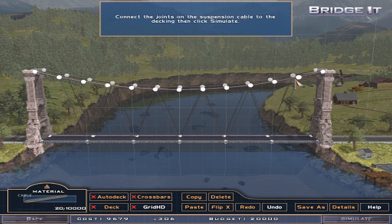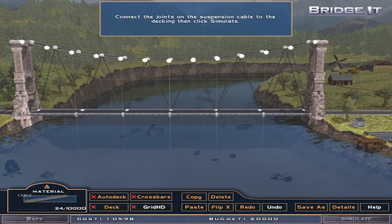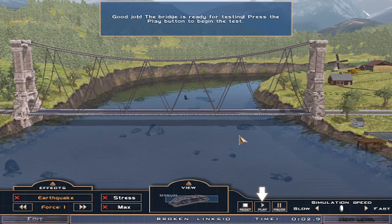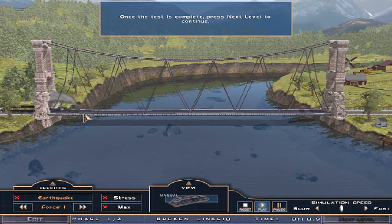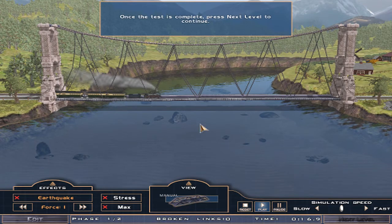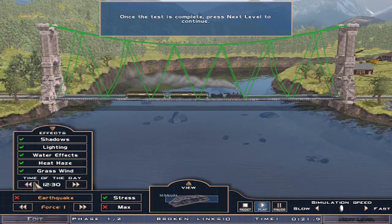I need one here as well. Simulate. The simulate button looks like it's faded out a bit, don't you think? Good job! The bridge is ready for testing. Press the play button to begin the test. Once the test is complete, press next level to continue. TRAIN! Choo-choo! Come on! Give me a fucking earthquake! I'm disappointed right now.